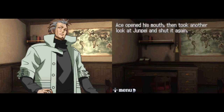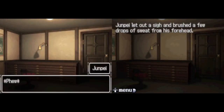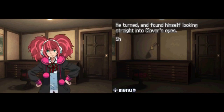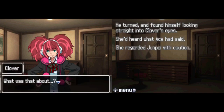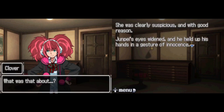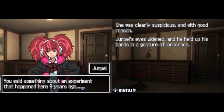Ace opened his mouth, looked at Yunpei and shot it again. Ace thinks some weird stuff. Yunpei let out a sigh and brushed a few drops of sweat from his forehead. He turned and found himself looking straight into Clover's eyes. She'd heard what Ace had said and regarded Yunpei with caution. What was that about? She was clearly suspicious. Yunpei held up his hands in a gesture of innocence — it's not like that. I just wanted to hear the rest of that story. I didn't get a chance to ask you about it until now. About the experiment — remember? The one you started to tell me about in the operating room. You said something about an experiment that happened here nine years ago.